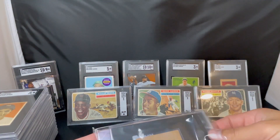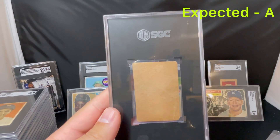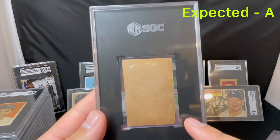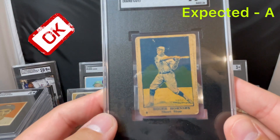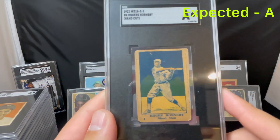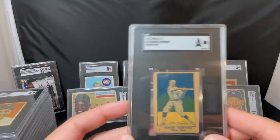Last graded card, and I'll show you guys the two they couldn't grade. This is a 1921 W516-2-1 Rogers Hornsby. Another hand cut — missed cut. I could have probably cleaned this one up and tried to get a grade on it, but I didn't. Kind of regretting it. Because it would have gotten an A anyways, which is what I was expecting — it came back an A. I probably could have trimmed the rest of the card on this side and touched it up, and maybe gotten it to the correct size and gotten a grade. But I didn't want to mess with it. That's exactly what I expected was an A — just to get this authenticated. It's a valuable card just to be authentic.